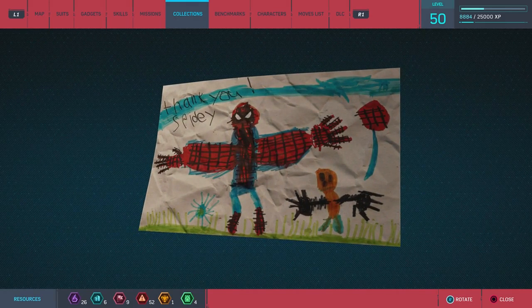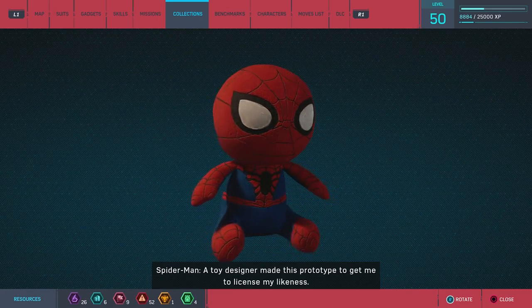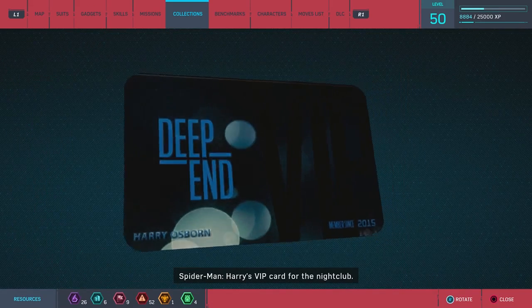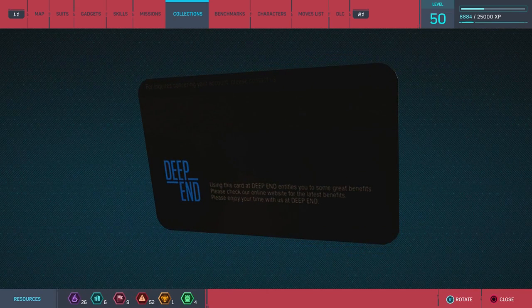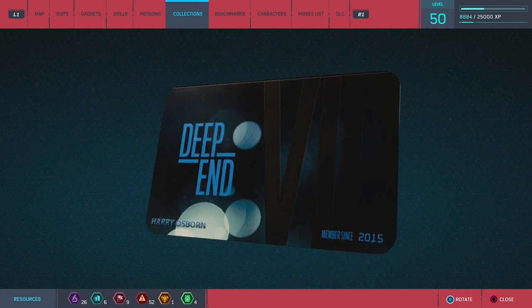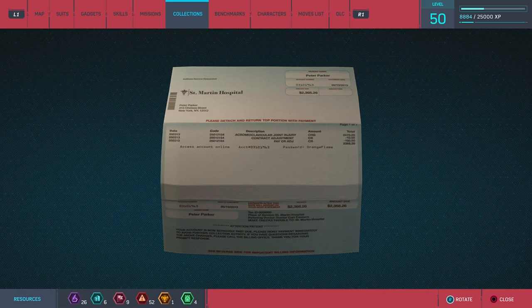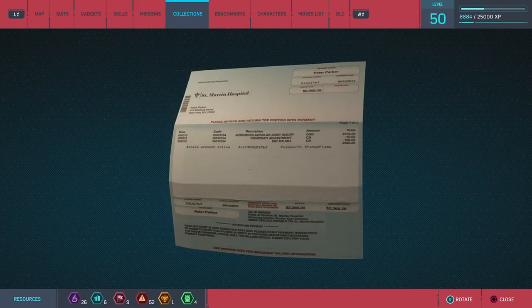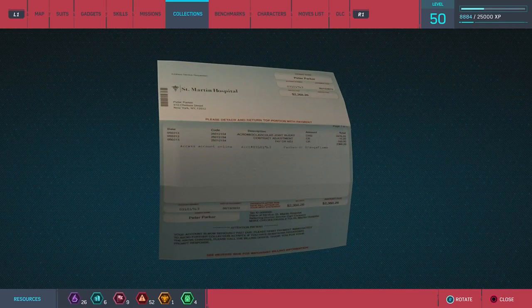'Spider plushie — a toy designer made this prototype to get me to license my likeness. Too bad there's no way to get paid without revealing my identity.' 'Harry's VIP card for the nightclub — Harry always tried to include me.' Then there's a medical bill — 'my injured shoulder eventually healed, the bill took a lot longer to pay.' Look at that 2,000-something charge — that's way too much. That's why I stay inside. Then: 'The infamous dumpling recipe — try not to burn everything in MJ's apartment.'